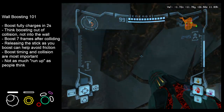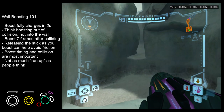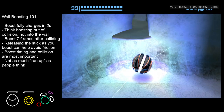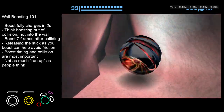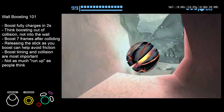If we head down to Frost Cave Access, here's an example of where sure, you can bomb jump this, but if you're trying to go fast you can just use a wall boost to save you some time. This can be done the exact same on the other side.